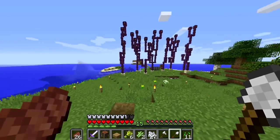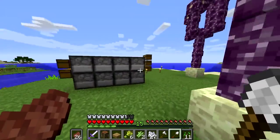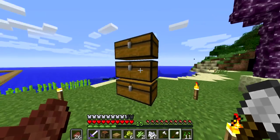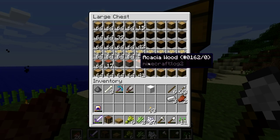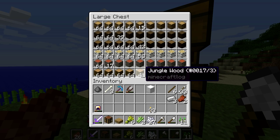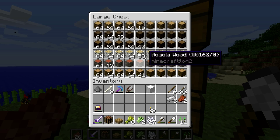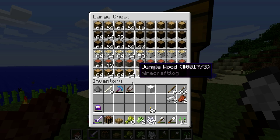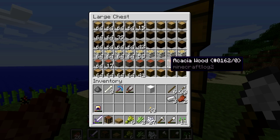Last episode I promised I would collect a whole bunch of resources between episodes, and if you come over here, I actually did it! I've been chopping down so many trees. You'd think jungle wood would be the least amount I have, but it's actually the most. I almost have more jungle wood than anything else. I don't have much acacia wood but that's okay for now.